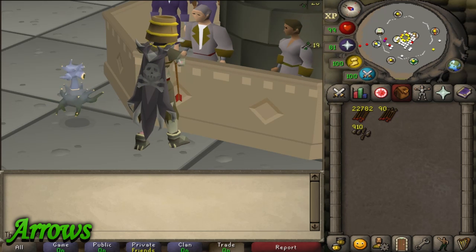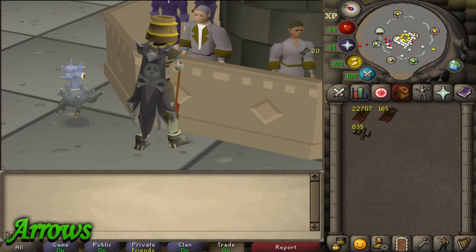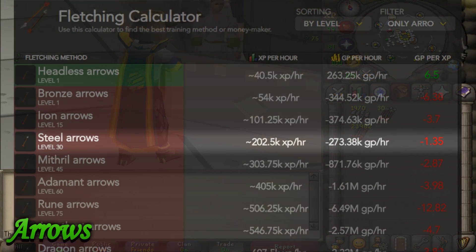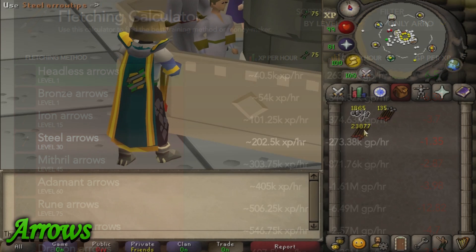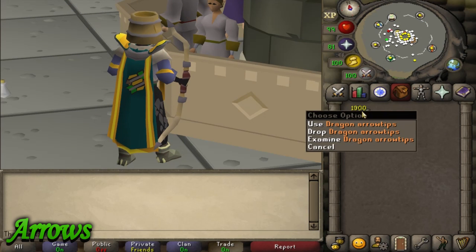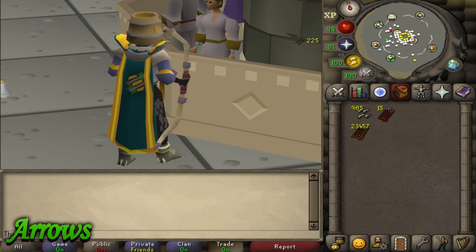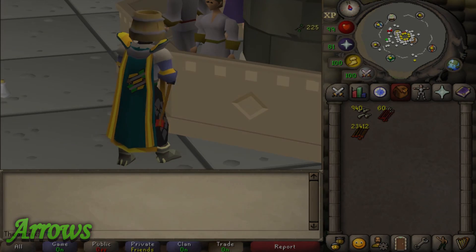You can also make bronze arrows at level 1 until 10, which is the fastest way to level 10, costing only 7k. At level 30, steel arrows are the best middle ground — they give over 200k XP per hour, similar to that of stringing magic longbows, and only a 1 to 2 GP per XP loss, which is very low. Dragon arrows are an AFK alternative to using darts at level 90, and they give 600k XP per hour with an AFK interval of around 15 seconds.